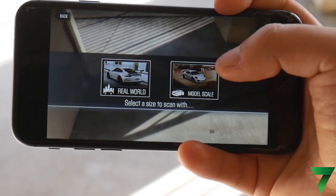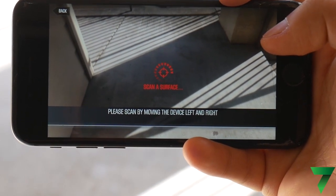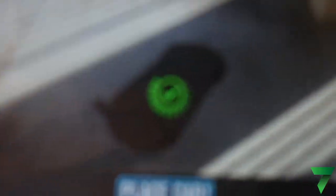Now when it's telling you to scan the surface, what you want to actually do is show the depth of where you're currently at. You're going to go forward and backwards, forward and backwards, until it lets you scan it right there.